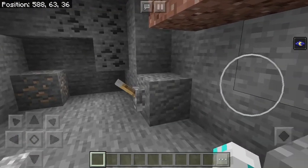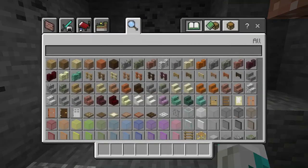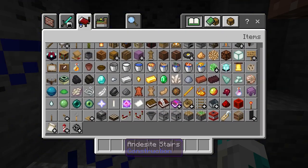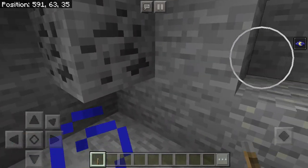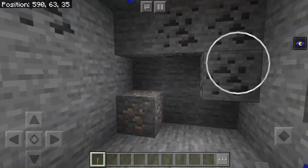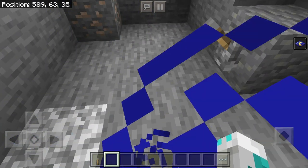Here you have this. You actually don't have to have a lever here. The thing I did is I just put a redstone torch behind here. So what it does is when this opens - it's right here actually - when I flick this, it turns...